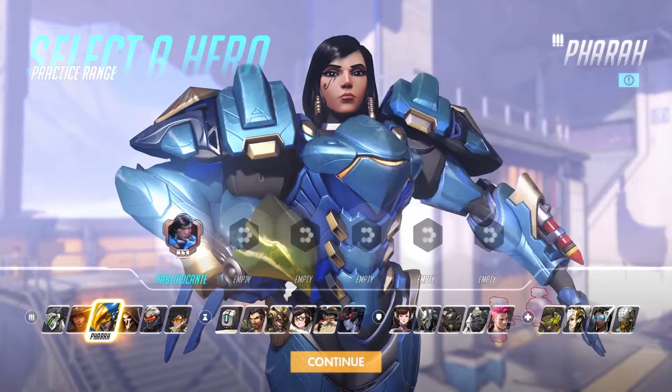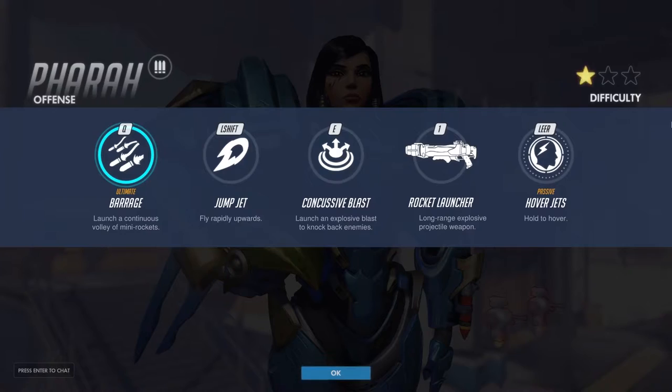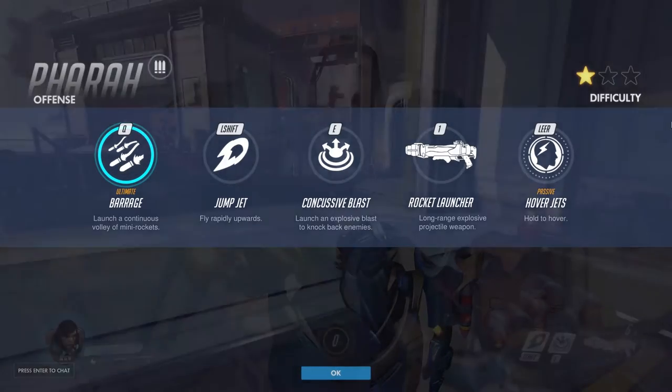Next hero is Pharah. Pharah is capable of putting out high damage and combines that with one of the highest mobilities in the game. She comes with 200 HP.